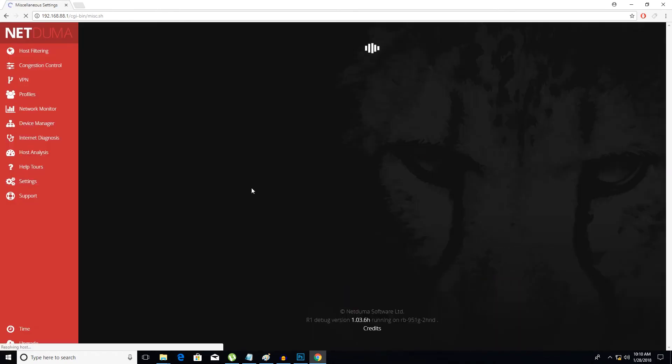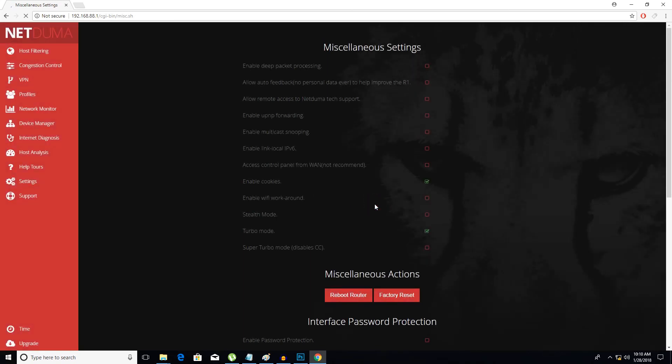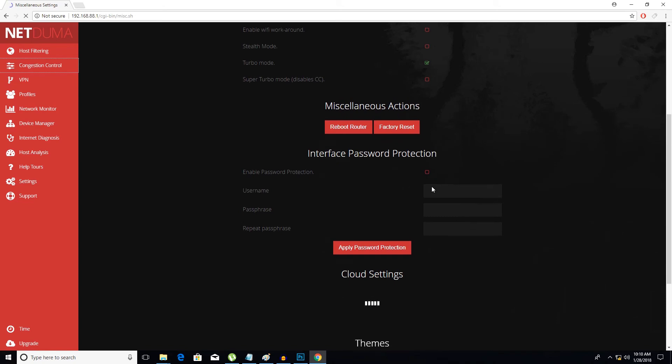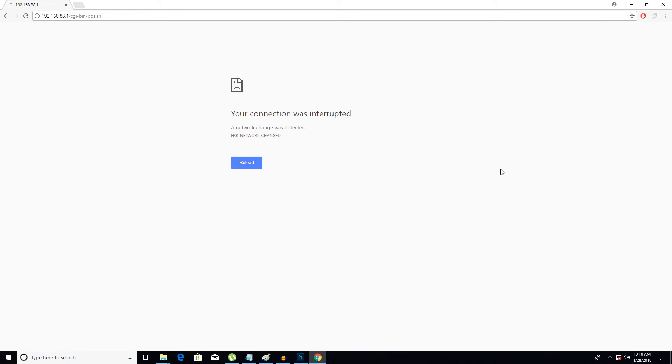Let's just reboot the router first before anything drastic. We're gonna go to Settings > Miscellaneous and reboot router. This should take no more than two minutes. We're gonna wait for the beep and patiently see if everything works — and it will. I've done this plenty of times. If it doesn't go through on reboot, just unplug the power cable from the back of the NetDuma, plug it right back in, and everything should be fine. And there goes the beep.